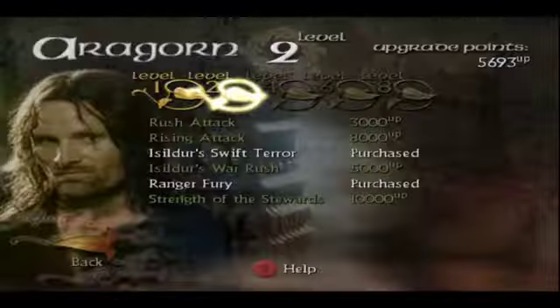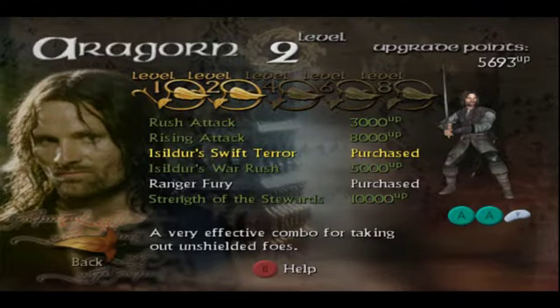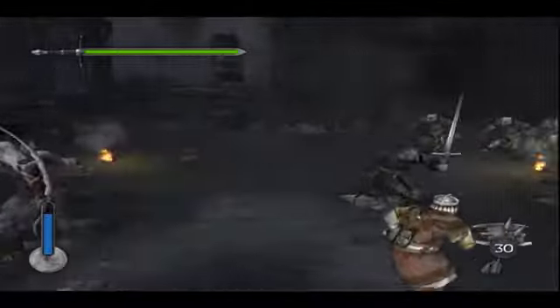One thing to note is the first segment of this level is a massive grinding section, and this is why we bought the ability Isildur Swift Terror — you will see how this comes into play in the run. Essentially, for the first two minutes of this level, you're going to be building yourself up, getting a lot of EXP, leveling yourself up to level three, and you're going to be doing that by going up and doing Isildur Swift Terror.